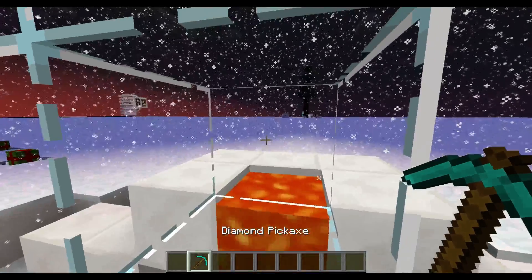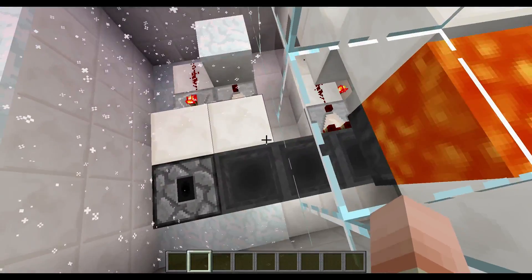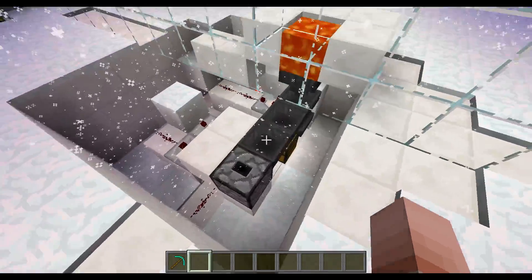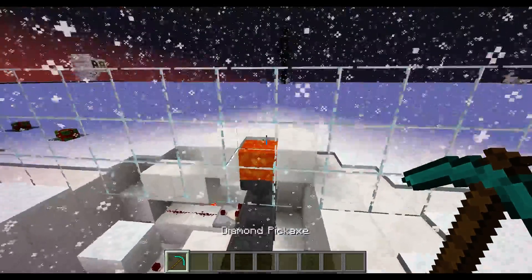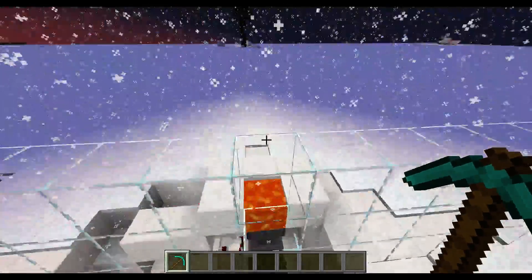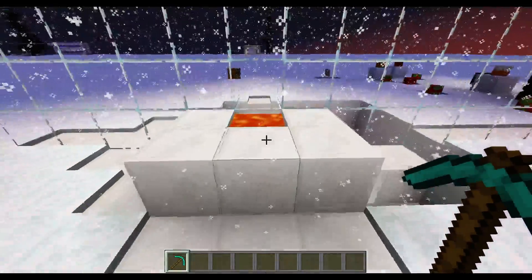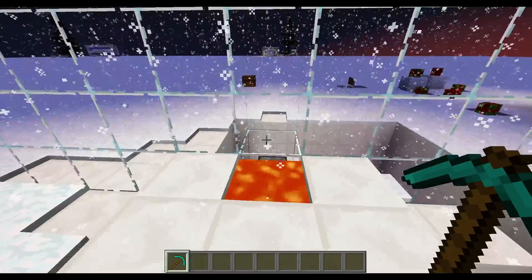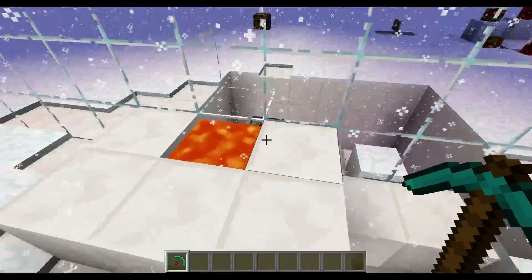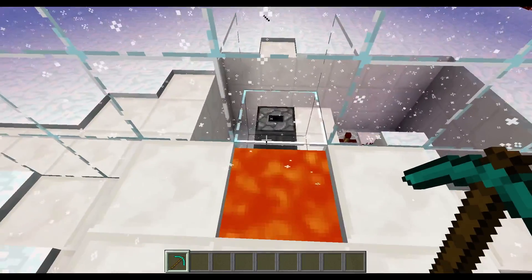But if I throw my pickaxe in, it will give a redstone signal back there and I get my pickaxe back of course. So it's a secret opener because nobody would throw something into lava. You could also do it from this side — you have your wall there and your pool right here, and nobody would know that this is a secret opener.